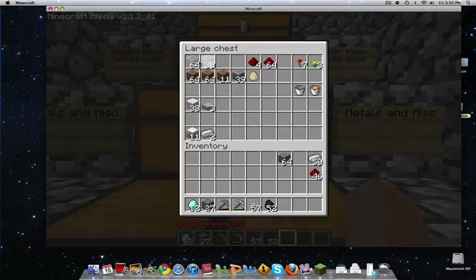Here I have just random crap and metal. I have a bit of glass, cause I'm planning on making the ceiling entirely glass. And I have to throw this away — I hate dirt. And I got a bucket of lava.